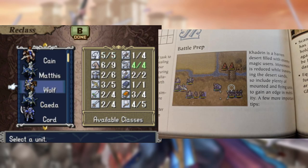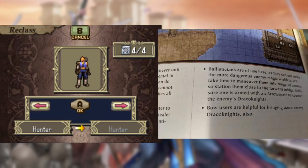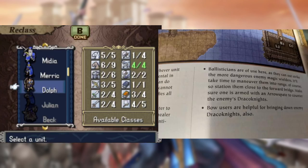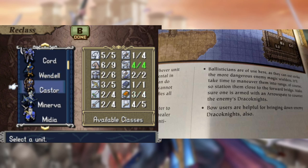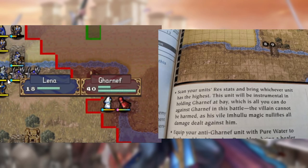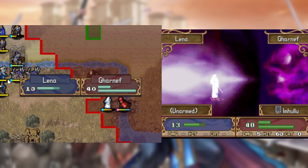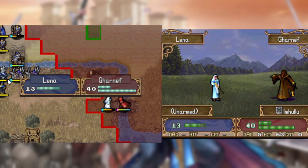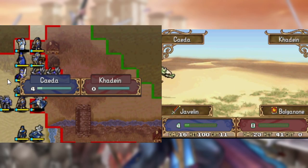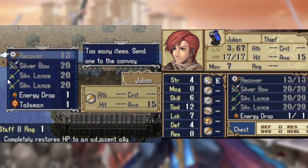This trend continues into the Desert Chapter, where it's advised to have our fliers quickly consume the mages and bring a lot of bow units for taking out the wyverns. I reclass Dolph to a Hunter so he can help Castor out on that front. Garneth is a bit of an issue since the guide tells us to have our highest res unit block him, but even buffed up, Lena doesn't have enough HP, so I have her and Wolf alternate. Once Garneth is gone and our fliers have opened the way, we can have Dolph get that sweet wyvern EXP, have Julian collect the stat boosters, and safely advance.